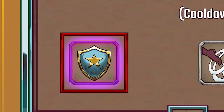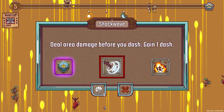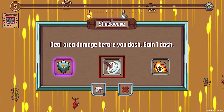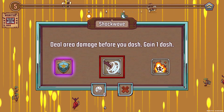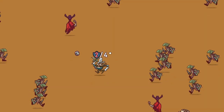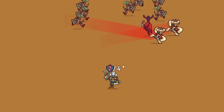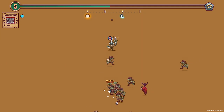What's the upgrade? We got a super rare! So I think the order of rareness goes like grey, blue, gold, and then purple. That one is gain armor that protects you from one hit. The one next to it is deal area damage before you dash and gain a dash, which could make dashing an attack, not just a means of escape. I'm going to go with gaining the armor though — that basically means we can take a hit without dying or without losing a life. Probably pretty useful.